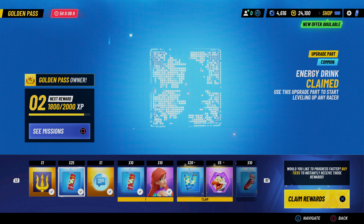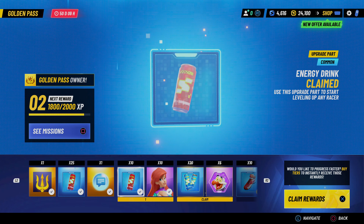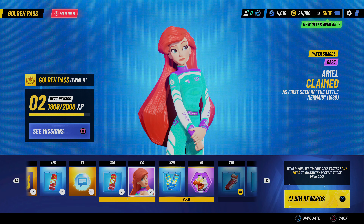If you want to bypass the two or three hour grind it takes to play with your friends, you can purchase the golden pass and you'll be able to unlock Ariel. With that unlock, you'll be able to get collection level three in mere minutes.